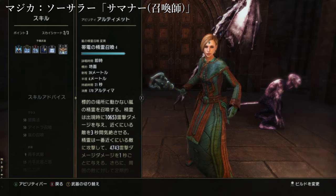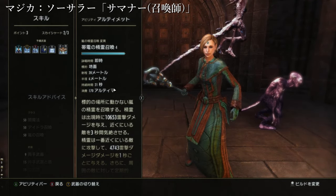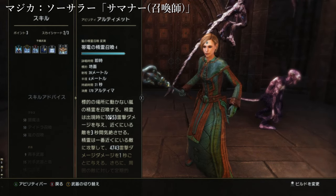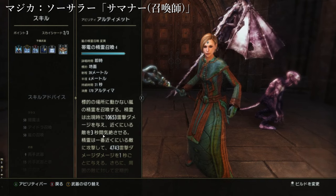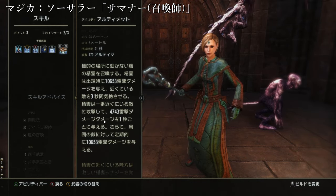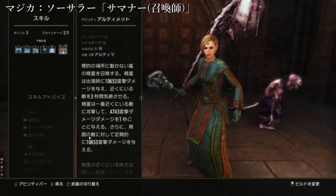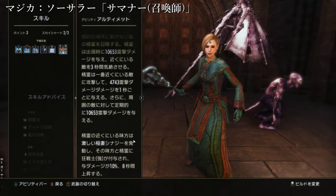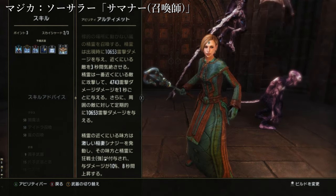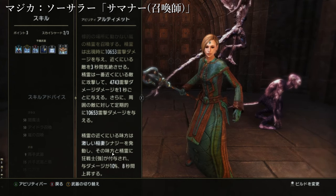ウルトが溜まったらウルトを撃つということですね。ウルトはですね、嵐の精霊を召喚するという、サマナーの必殺技として一番適しているだろうと思って使っています。標的の場所に動かない嵐の精霊を召喚します。精霊は出現時に1万653雷撃ダメージを与え、近くにいる敵に3秒の間気絶させます。精霊は一番近くにいる敵に攻撃して4743雷撃ダメージを1秒ごとに与え、周囲の敵に定期的に1万653雷撃ダメージを与えます。精霊の近くにいる味方は激しい稲妻シナジーを発動し、味方と精霊に強戦士・強が付与されてダメージが10%、8秒間上昇します。